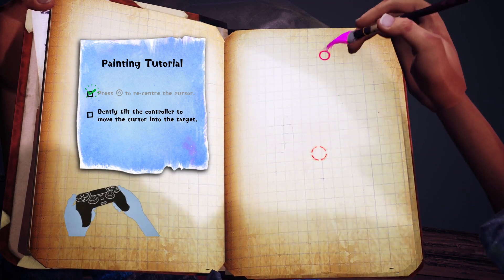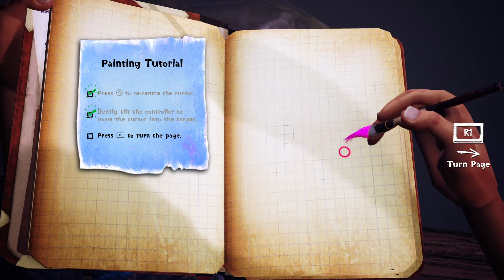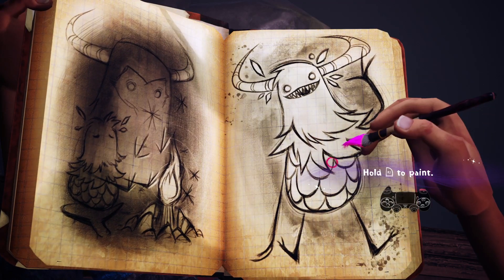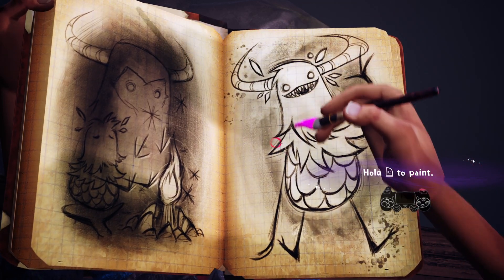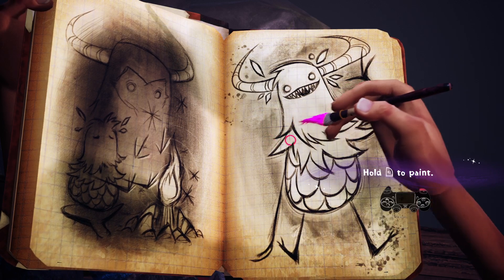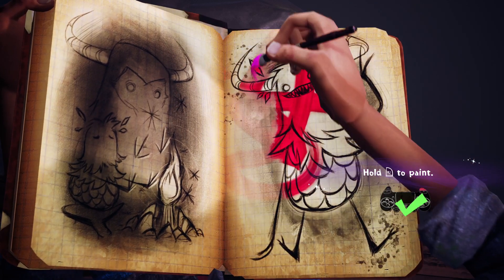I'm tilting the controller one way and it just... I feel like it's going wherever it wants. Alright, I want to turn the page. Let's give you some color. Hold R2 to paint. Where am I supposed to paint? This is not gonna be good. That's more like it.